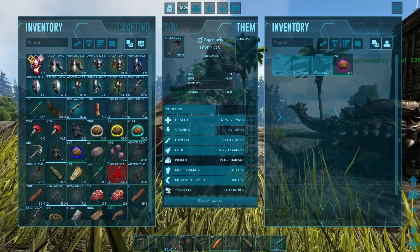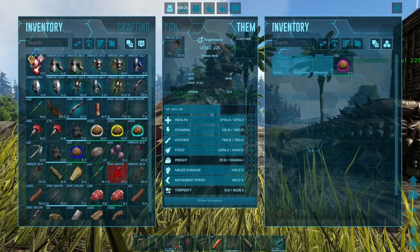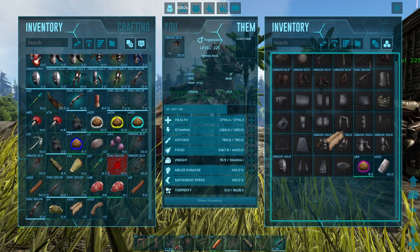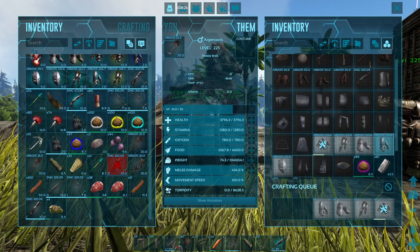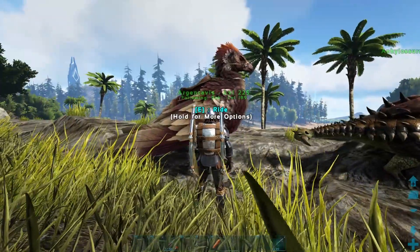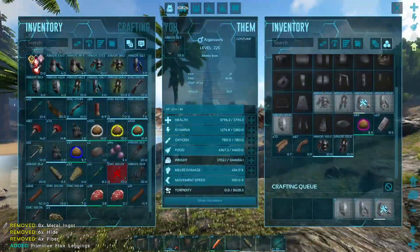A couple of cool things the Argentavis can do: it's a smithy! Literally, it's a whole smithy. As you can see, I've got folders and stuff in here — if you take it off folder view I can start crafting stuff. You can craft a whole new set of flak armor. It can also craft while you're flying, which is really, really cool.